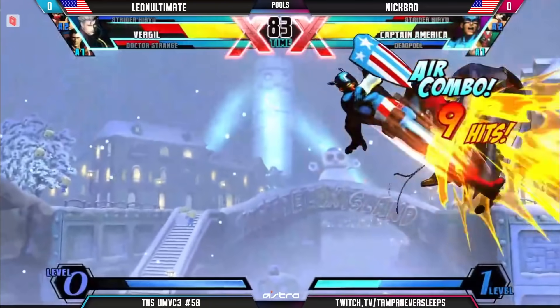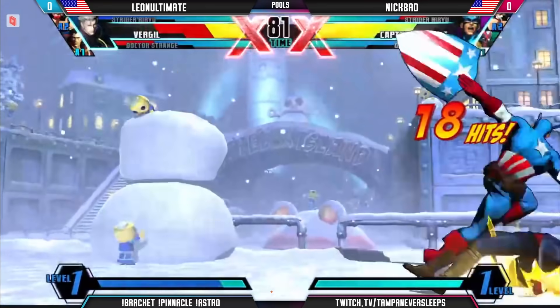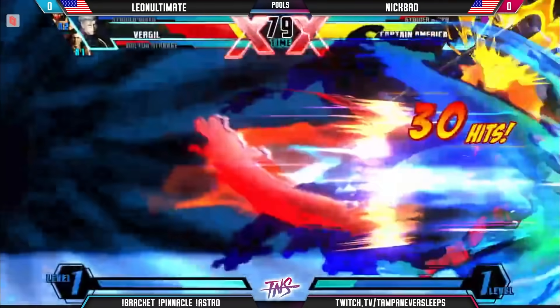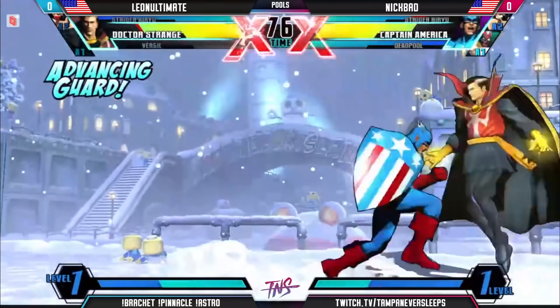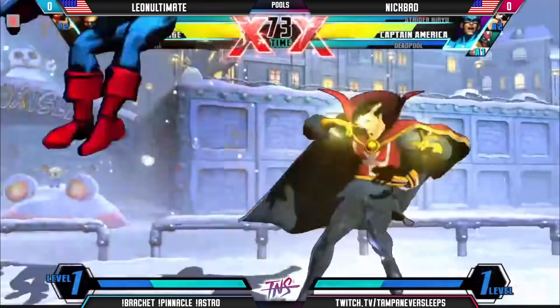An anti-ground kick — very smart on the down heavy in the air. So OTG on Virgil, two meters available, that's certainly going to be a kill. Same side — try to pressure Strange as much as you can without overextending. A little frame trap, doesn't work out though. Leon Ultimate spending the X-Factor.